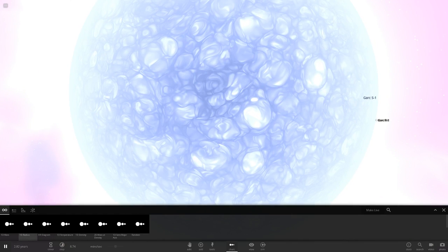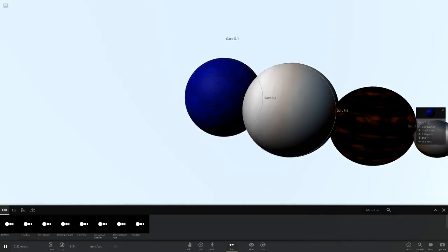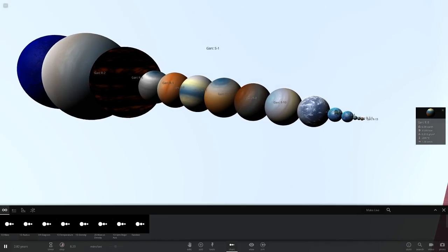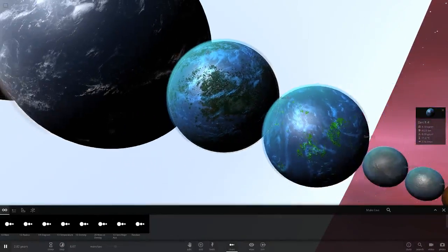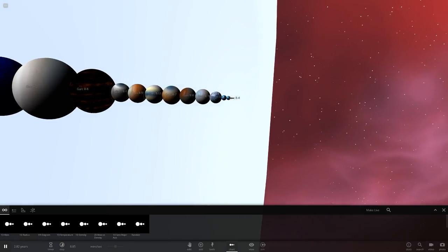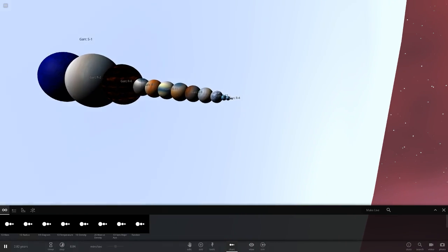That's it for the Garc system! Let me know which of the two systems you think was better. My favorite object is probably R13 for its color scheme. For gas giants, the TRAPPIST-2b one is my favorite since it's the only really modded one — all the others are random spawns.